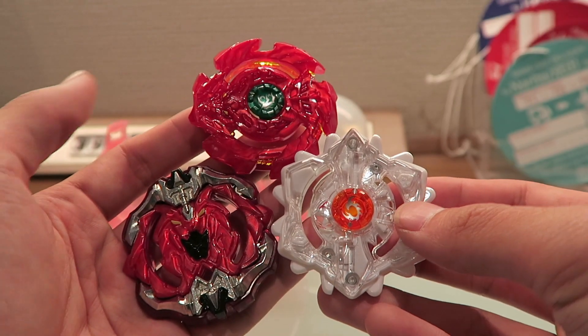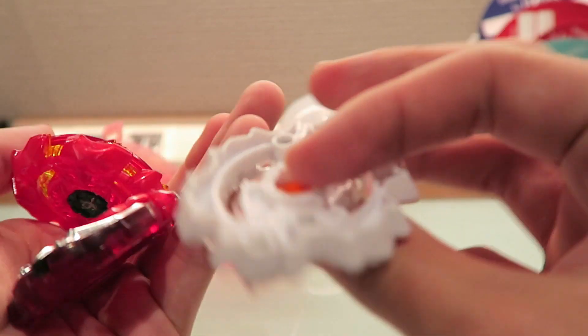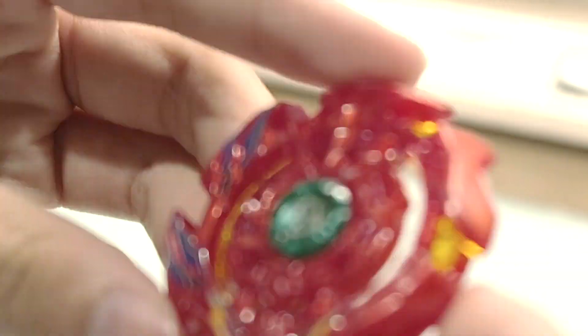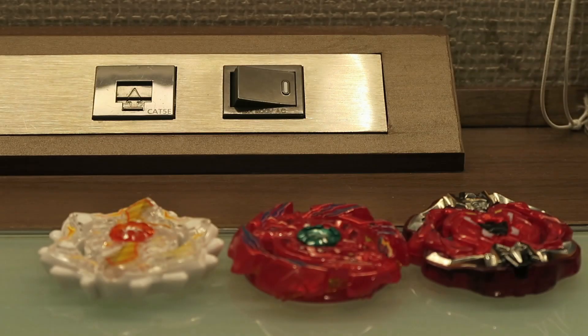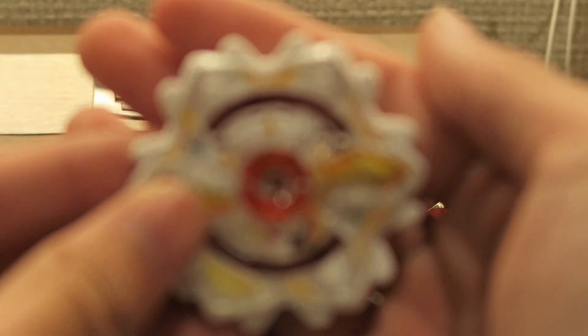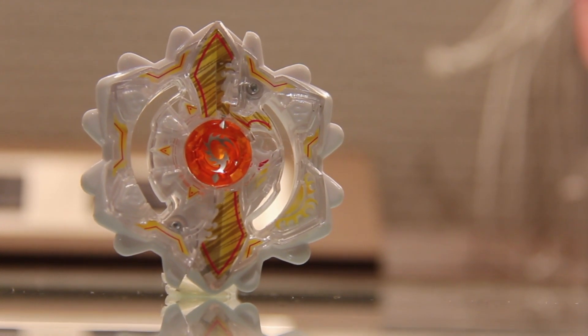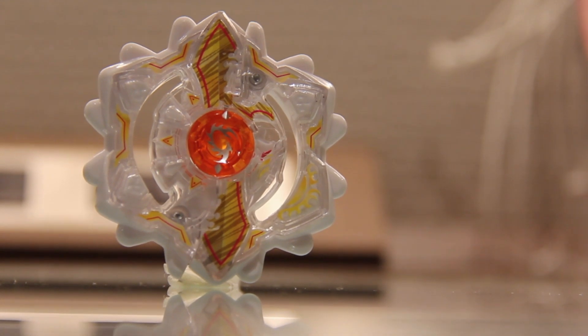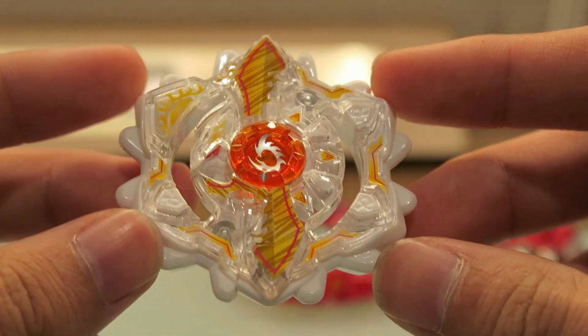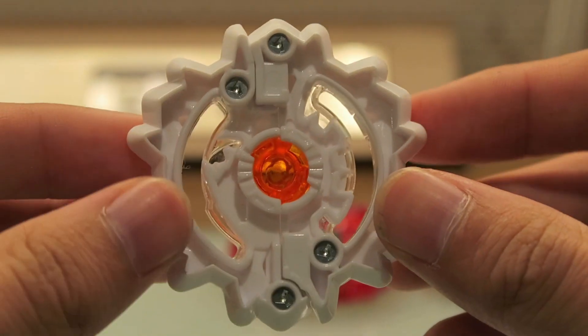Here is everything - I'm gonna put stickers on everything and take a look close up. All right guys, we finally have everything stickered up, this took a lot longer than I thought. Anyway, this is Duo Apollos - this one looks crazy, I love the white and gold, just amazing colors. And check this out - I'm super bummed I didn't get the Duo Artemis so I could split it up as a white and black combo, that would be crazy.